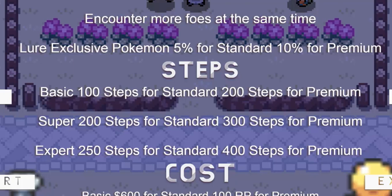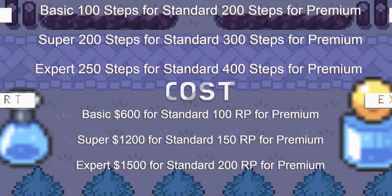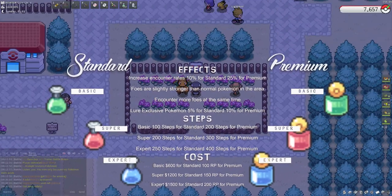As for the cost: basic lures are 600 for standard, and 100 RP for the premium. Super are 1200 for standard and 150 RP for the premium version. You can find lures wherever you can find a repel — the strength of repel corresponds to what type you'll find.